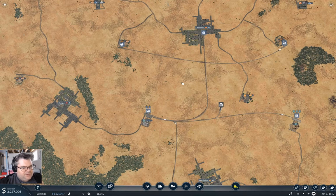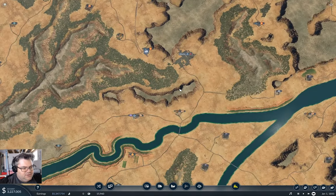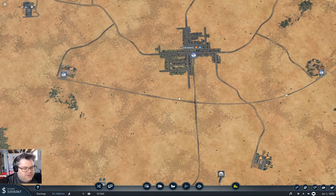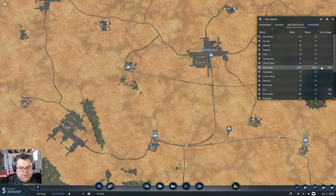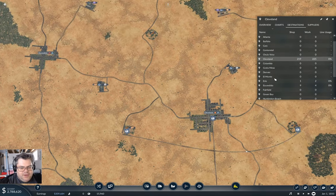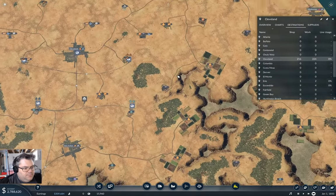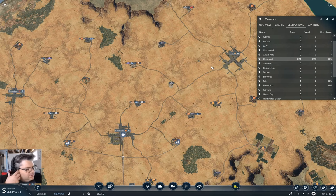I said last time I wanted to start getting some passenger operations going and I was probably going to do a hub at Cleveland. I'm not sure now what I want to do. If we go in here and look at destinations, we have some that want to go to Escondido and some that want to go to Erie. So a line that comes through this way would seem appropriate. Maybe I'll just start out with that.